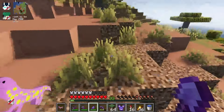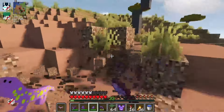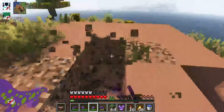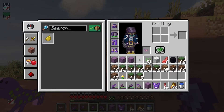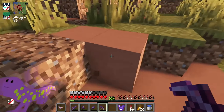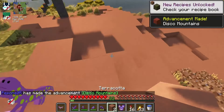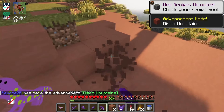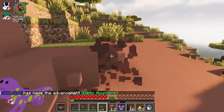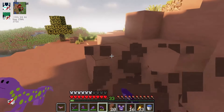Something that I also really want is this coarse dirt right here, so I'm gonna mine this too. I'm also gonna take some of this really cool terracotta, because this looks really, really good with this shader. And it's probably also really useful with my build, because it's gonna add a little bit more detail.